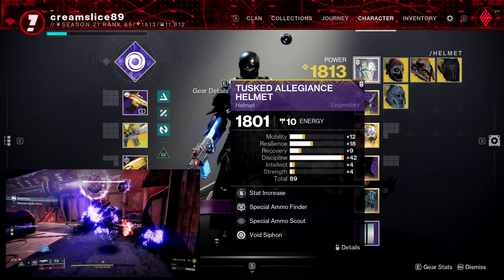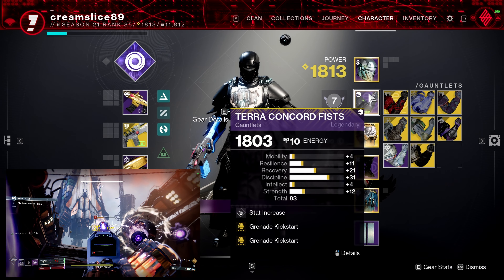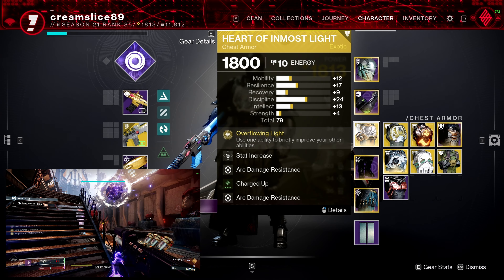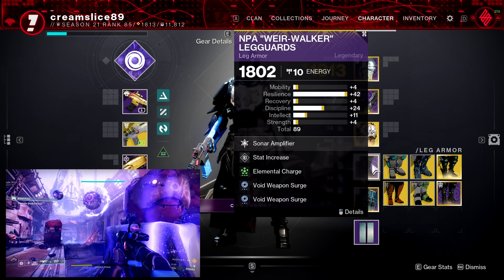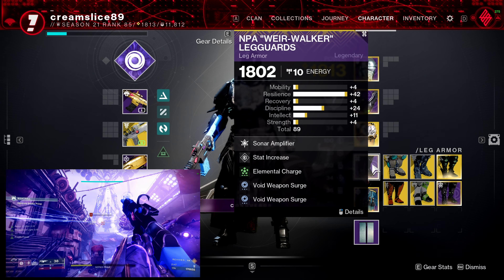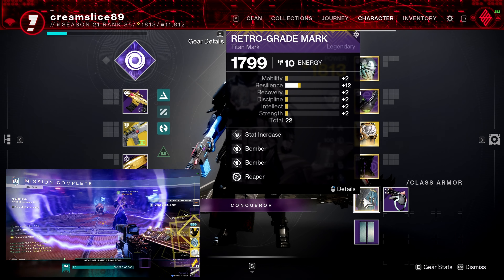On the helmet we're running Special Ammo Finder, Special Ammo Scout, and Void Siphon — so with any void weapon kill we create orbs of power, feeding into the Supercharged Battery with Wave Splitter and devour. On the gauntlets we're running two Grenade Kickstart mods — stacking two of these gives us a hefty amount of grenade energy, keeping Heart of Inmost Light active. On the chest we have damage resist mods and Charged Up. On the boots we have Elemental Charge, giving us escalated chances of becoming charged up when we pick up a void breach, plus two weapon surge mods for a 17% damage increase.